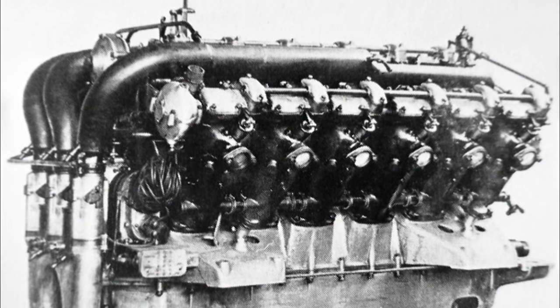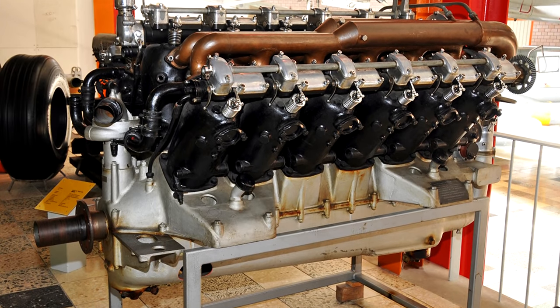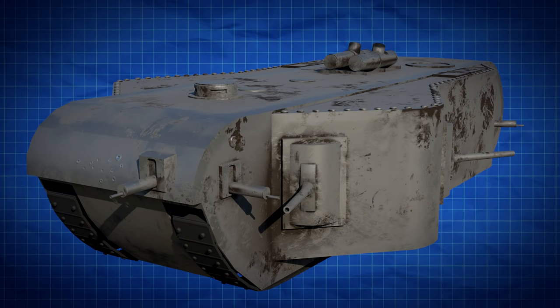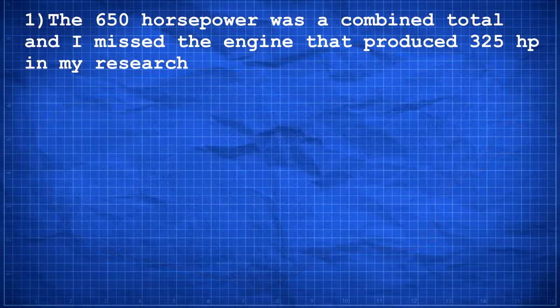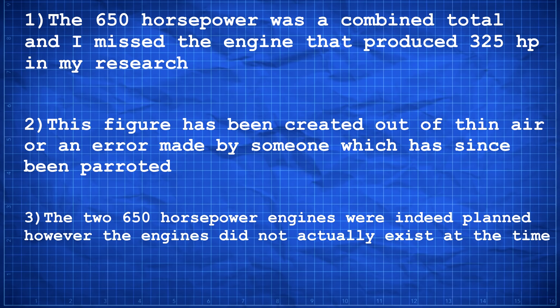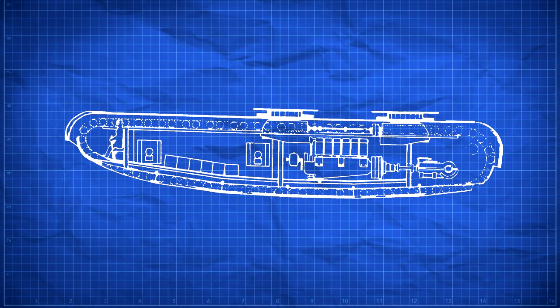I did some digging to try and see if any engines fit this description, but even the most powerful German engine I could find was only around 500 horsepower, and this was not certified until the very end of the war. As the source material for this tank is shaky at best, I can see this having a few potential explanations. One: the 650 horsepower was a combined total and I missed the engine that produced 325 horsepower in my research. Two: this figure has been created out of thin air or is an error made by someone which has since been parroted. Or three: the two 650-horsepower engines were indeed planned, however the engines did not actually exist at the time. This last one is certainly plausible considering a similar situation can be found with the 1000-horsepower engine in World War 2 for the later superheavies. In the end though, this really does not matter as it seems that this was only intended for the 150-ton version of the tank.